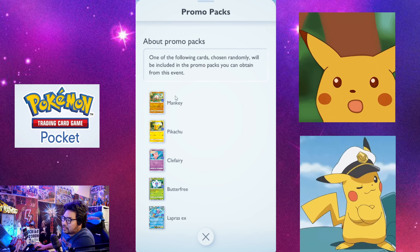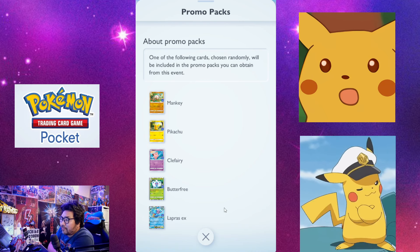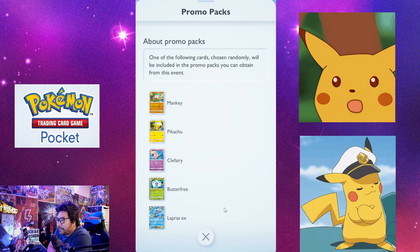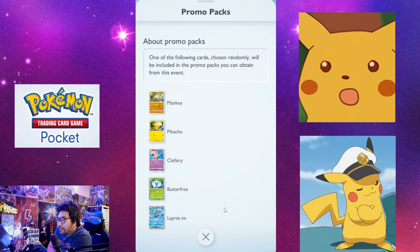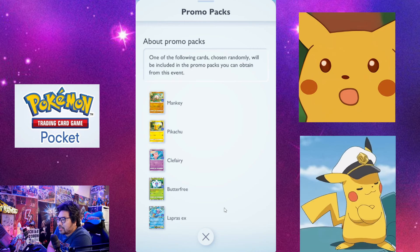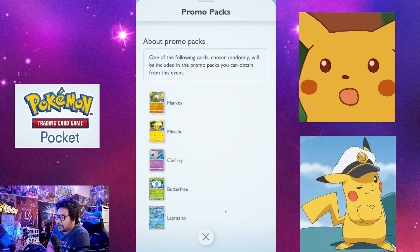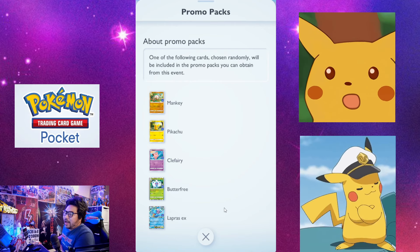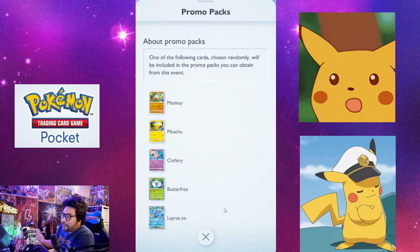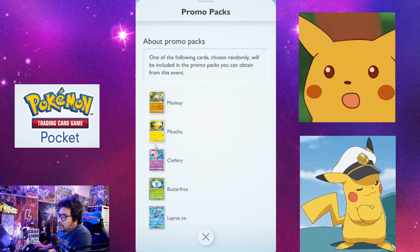Lapras EX is a very strong wall of defense. You can use Lapras with Articuno, Lapras with Starmie, Lapras with Omastar, Lapras with Tentacruel — lots of pairings work. You can even use Lapras with Dragonite if you want to build a Dragonite deck. It's really cool to have these kinds of flexible deck options.